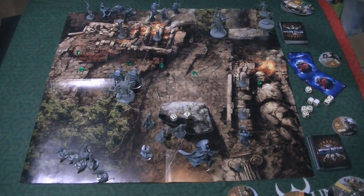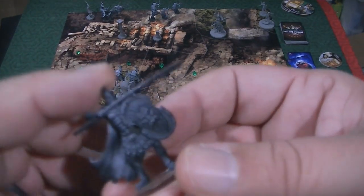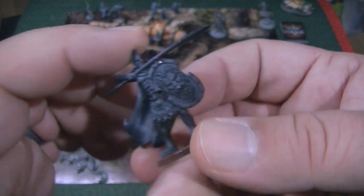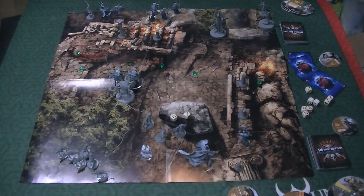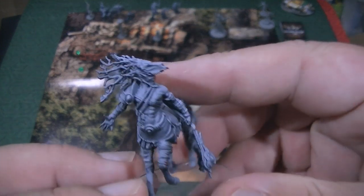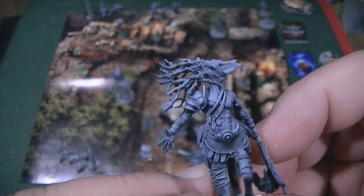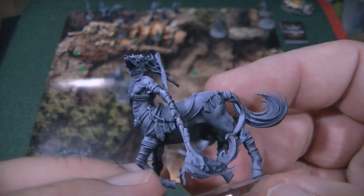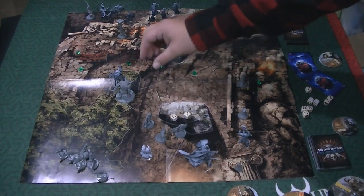Now I just want to show you some of the minis — obviously the miniatures are amazing. Let's take a look — this is just a hoplite, but mind you this guy is awesome. Look at that shield! I always am scared to paint miniatures that are really, really super nice, especially ones that come with a game. But when I get my copy of this, I think I might actually try my hand at painting. Check out the horned helmet that the centaur has — that is so awesome, that is so cool. I was really taken aback by that.